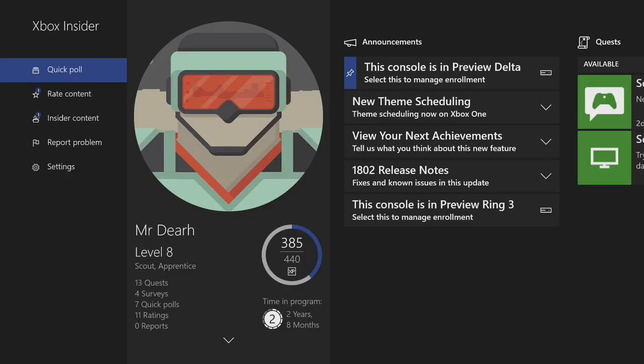Once your update is complete, sign in and go back to the Xbox Insider Hub app and you should see the main screen. On announcements it is going to show you that your console is in the preview program, along with a couple of release notes telling you what preview ring your console is in.